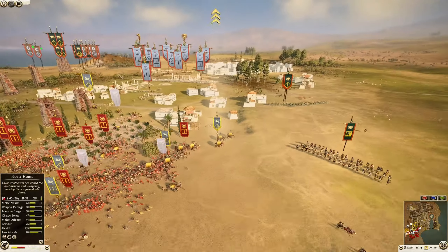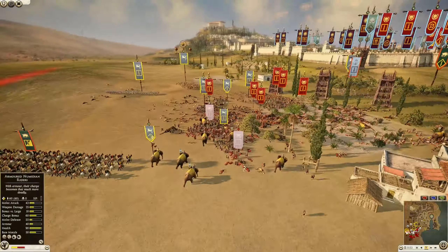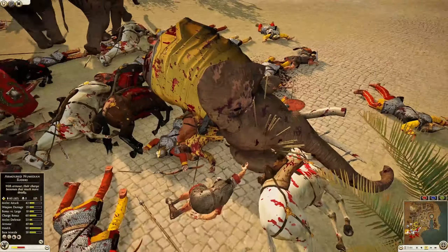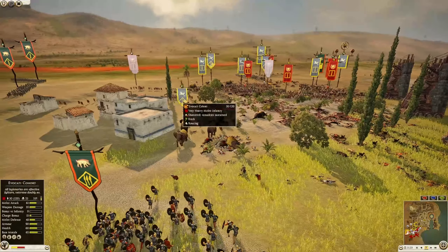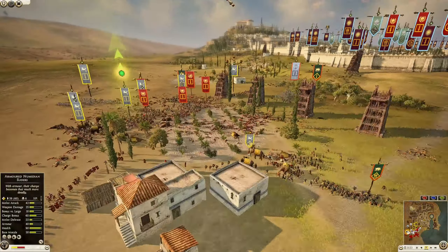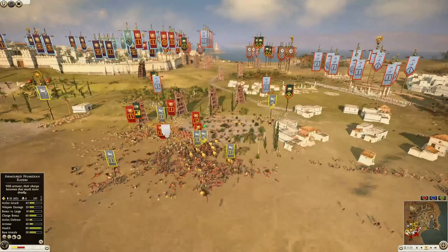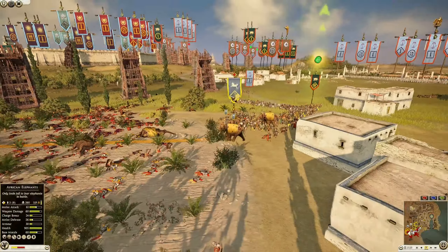Noble horse making their way from Arverni, and some chosen swordsmen coming over. One elephant at 296, the other at 388. A volley hits the elephant — look at all those arrows, like toothpicks shoved in its face. The noble cav is chasing down the armored Numidian rider. He took a big volley but only lost four men. The other elephants are still moving around at 319 kills.